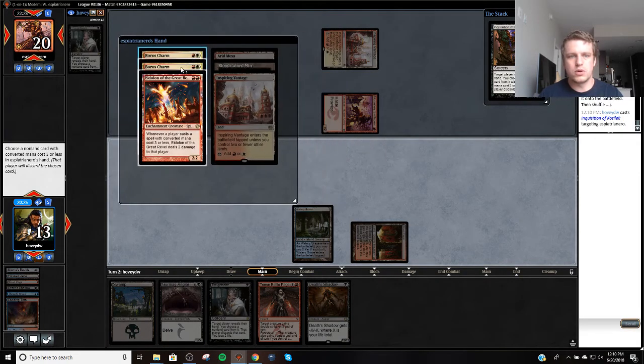Okay, so Boros Charm, Boros Charm, Eidolon. If I take Boros Charm, my opponent plays Eidolon, I then next turn play Death Shadow, go to 11, Thoughtseize a Boros Charm, take 4, go to 7. Battle Rage puts me to 5 the turn after. So if my opponent doesn't hit anything, they basically need to hit a burn spell this turn and a burn spell next turn to kill me. So I'm just going to take this Boros Charm.